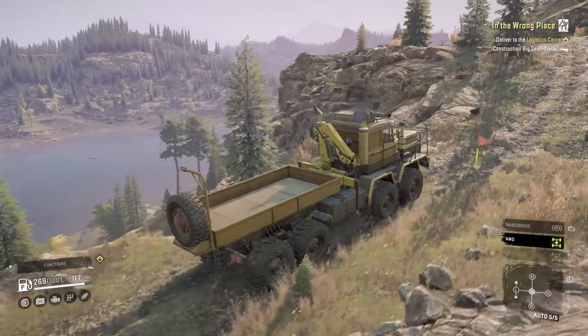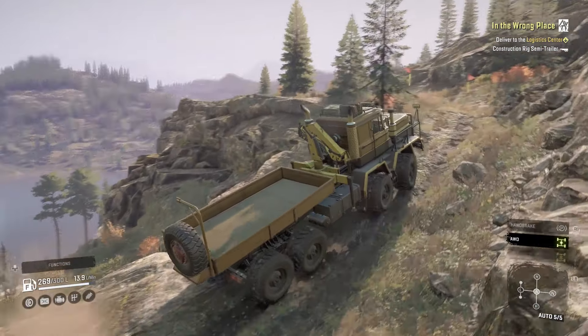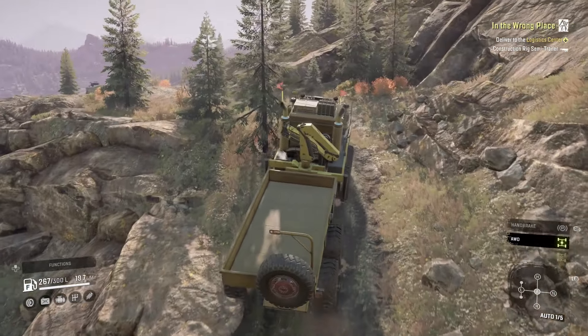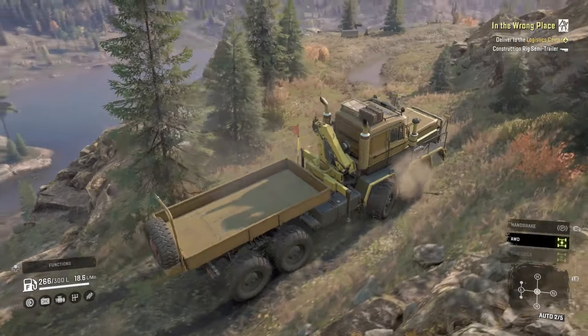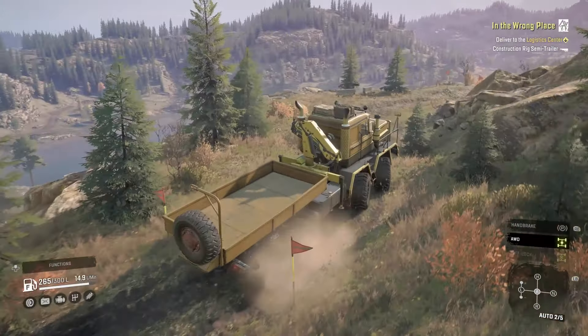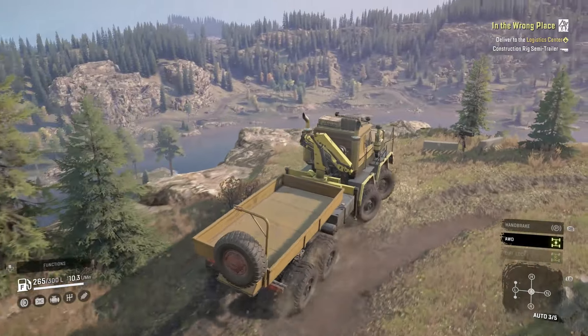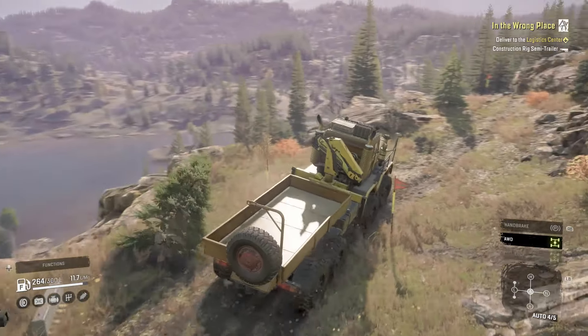That is it for the SnowRunner side of things. There are some updates for Expeditions, so I'll read that as well. Embark on a new adventure in Expeditions' free Breaking Ground update — this happened a couple of days ago. Use all your wilderness exploration skills to find your way through the dangerous and barren hills and canyons. As an explorer, you're about to reveal to the world the existence of an unknown civilization.